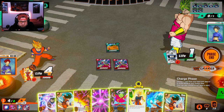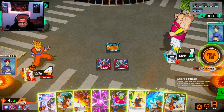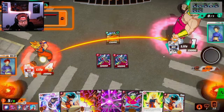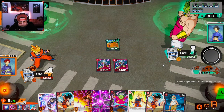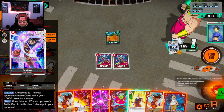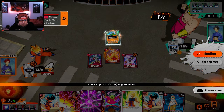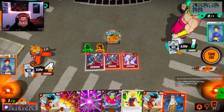Does it benefit me to charge? I think I'll charge this. We're going to attack first because we want another card. Sweet — Master Roshi, even better. So this is going to give him minus 15k. We activate skill — we're not going to kill it, we're just going to take him to 5k. Then we attack.